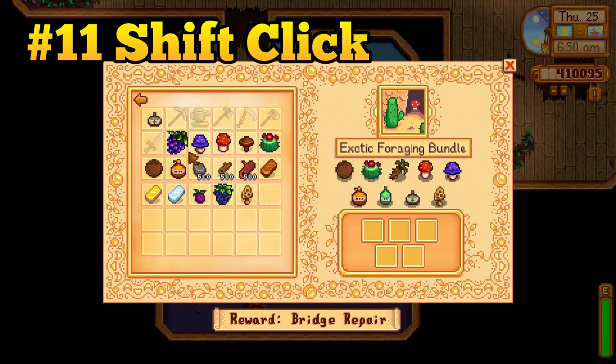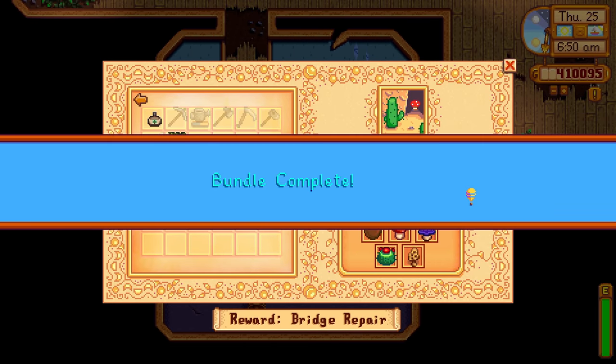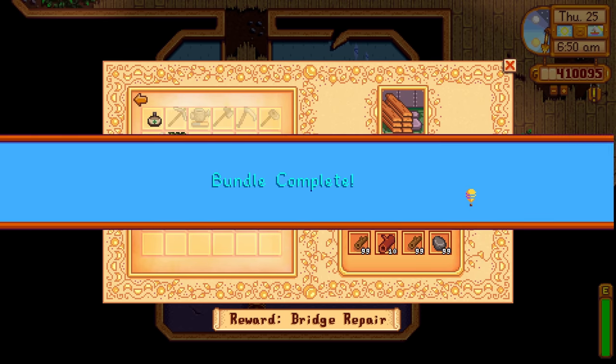You can save a tiny bit of time by holding shift and clicking items to complete community center bundles really fast. This probably won't save you a ton of time, but it is really convenient.